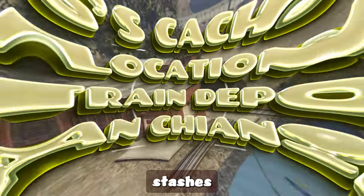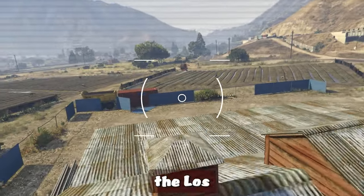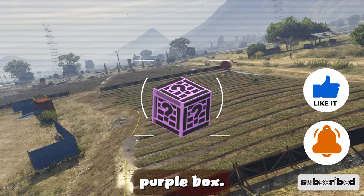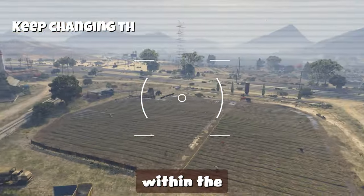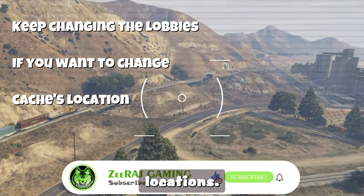G-Caches are hidden stashes of cash, ammo, and snacks that can be found scattered throughout Los Santos. The Sanchianski Mountains range is one place where you can find them. G-Caches are indicated on the map with a purple box. In this video, we will be showcasing all five potential locations for G-Caches within the circle on the map. Without further ado, let's jump on the locations.